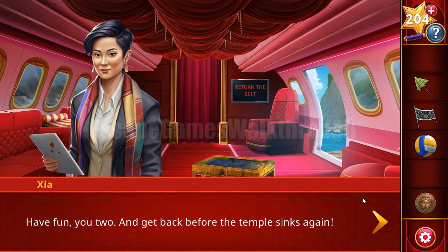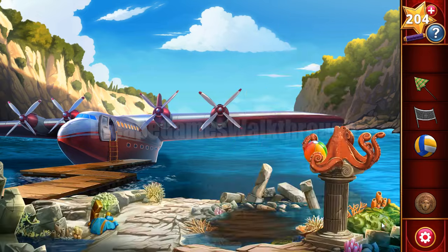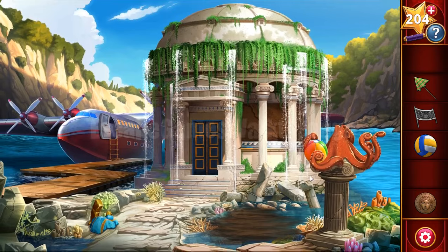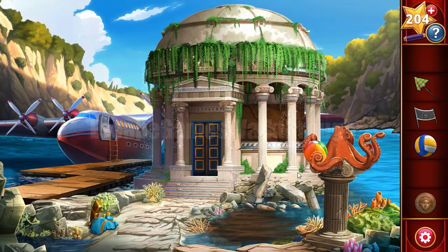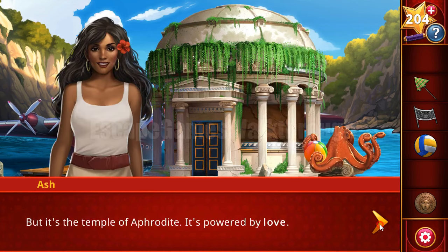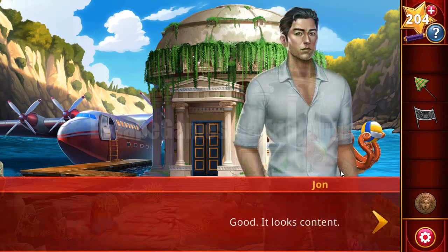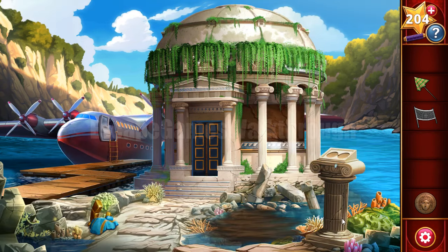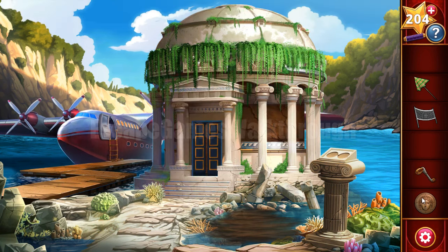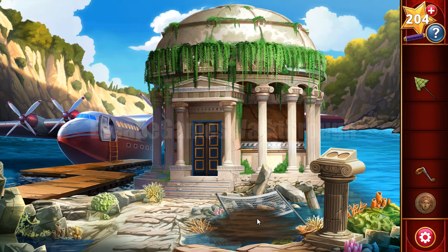Going out - where's the temple? Here's the temple coming up from under the water. We need to open the door first. There's an octopus here - let's remove it with the help of the ball, since he likes balls. Then here's the crank we can take, and with the net we can investigate the bottom.